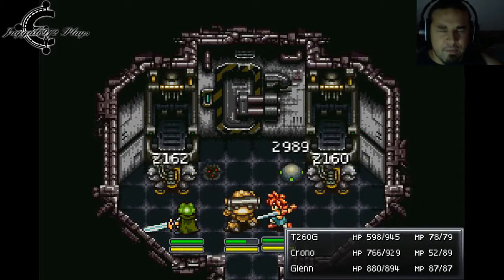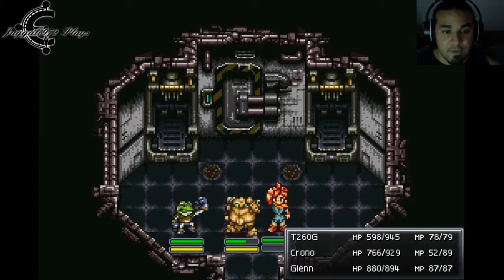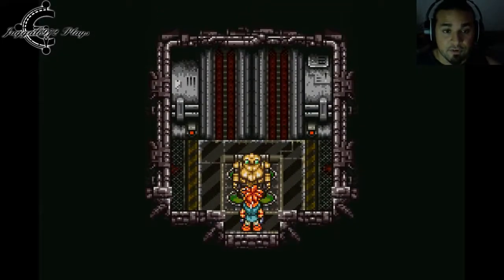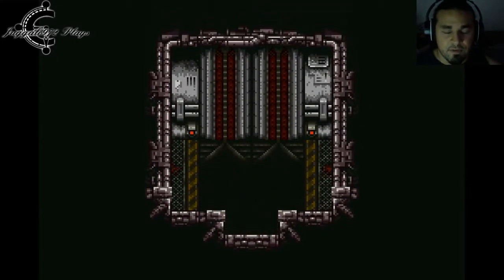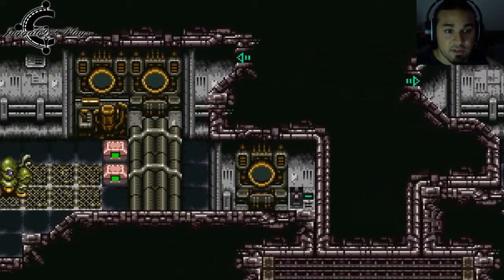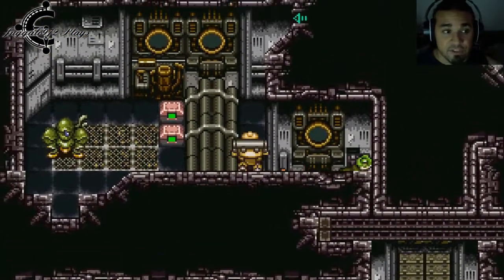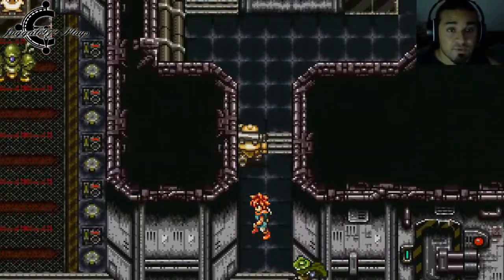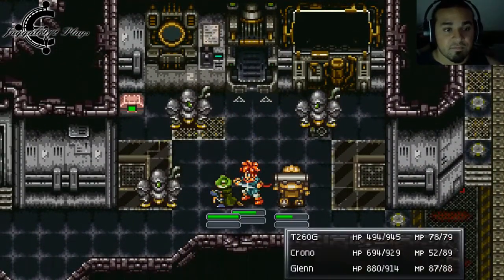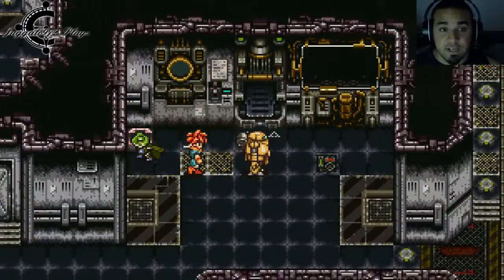Let's take care of these bad boys real quick, keep moving forward and moving down. I love how the frame rate actually went up on this. That reversed the conveyor belt. Now we can actually use this as a means to get power.